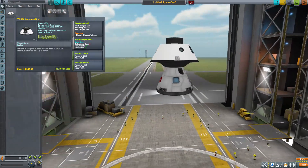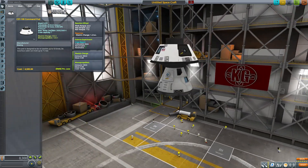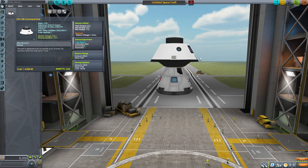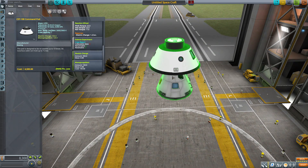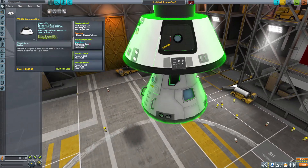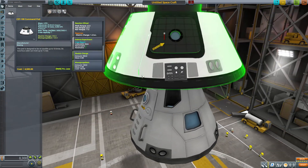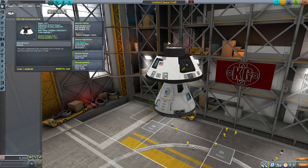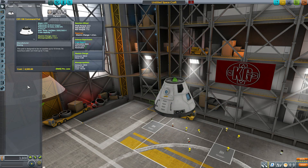The command pod is in the 3.75-meter size category and is a pretty cool looking thing — a bit strange compared to normal command pods in the game, with some unusual protrusions. Those are for other parts that fit over them, like the parachute and heat shield. I love all the details on it — the nice handholds, that little panel, well-placed RCS ports. It's a good looking command pod.